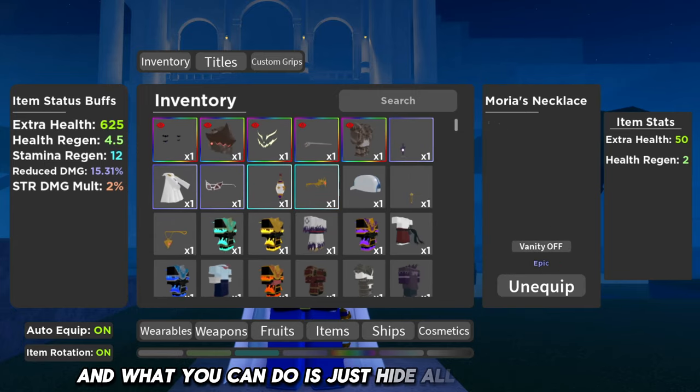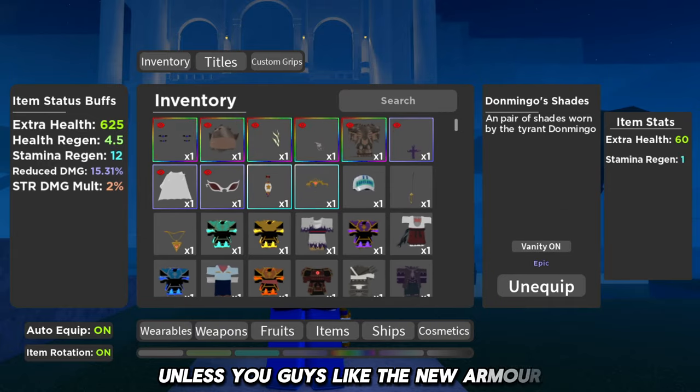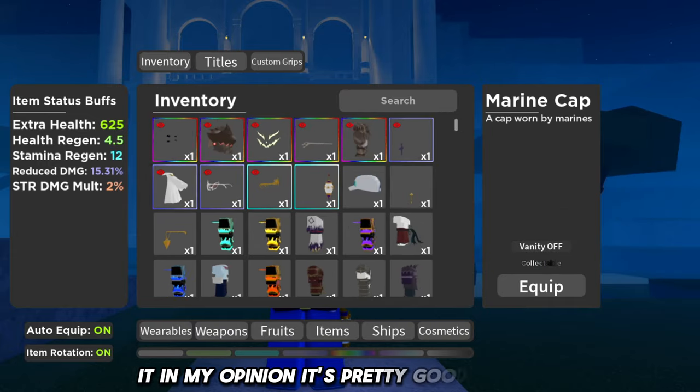So yeah, that's gonna be it. A lot of these are new items. What you can do is just hide all the accessories to make it not look so crazy — unless you like the new armor. In my opinion it's pretty good, but yeah.